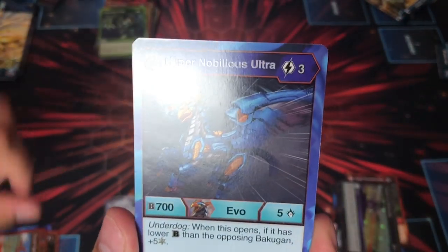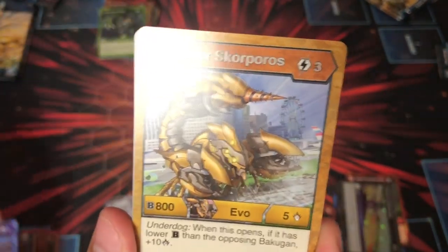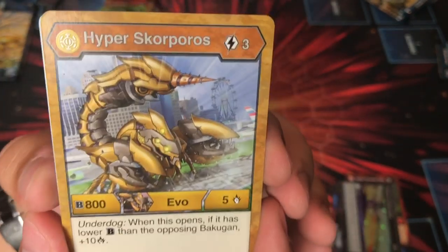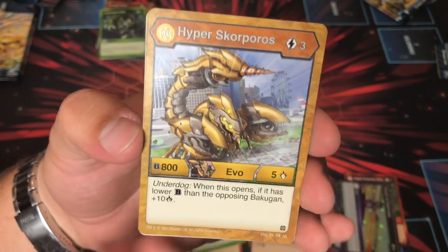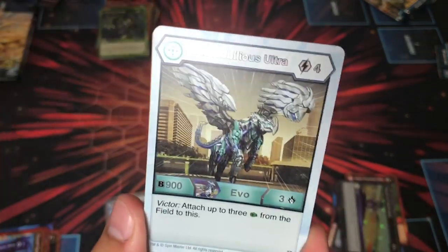Guard Sphere — seen that. Hyper Nobilius Ultra — seen that. Hyper Scorporos Auralis: three costs, 805, Underdog — you get plus 10 damage. That's a lot, cool.